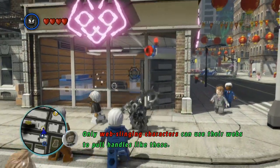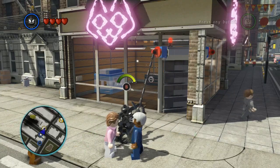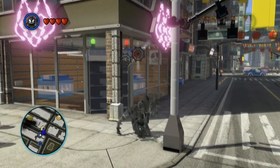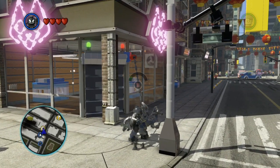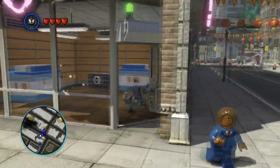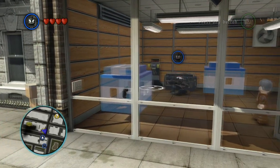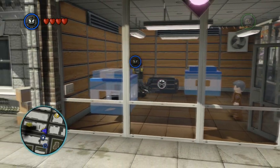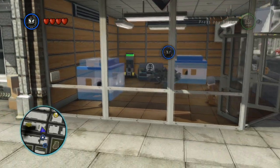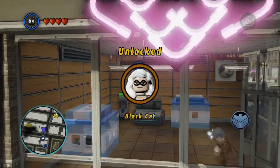No no no — there we go. Pull this out. Boom. And get this one right here. Pull this out — sweet, we made it in. We've just broke into this building. These are Spidey senses. What do we need here? Anybody — okay, anybody. Sweet! We just unlocked the Black Cat, which makes sense because there's black cats everywhere here.